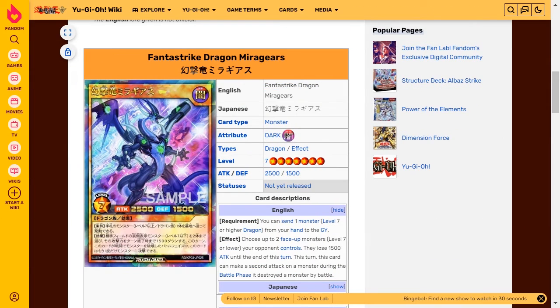Phantastrike Dragon Mirror Gears is a dark attribute dragon type level 7 with 2500 attack and 1500 defense. The requirement is you can send one monster that's a level 7 or higher dragon from your hand to the graveyard. The effect is to choose up to two face-up monsters that are level 7 or lower your opponent controls — they lose 1500 attack until the end of this turn. This turn this card can make a second attack on a monster during the battle phase if it destroyed a monster by battle.